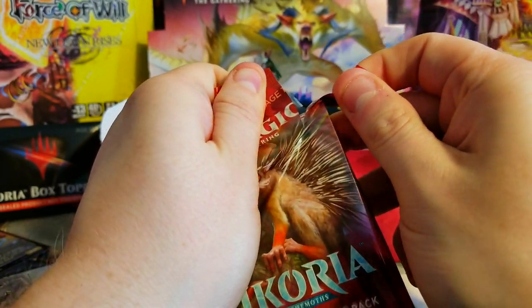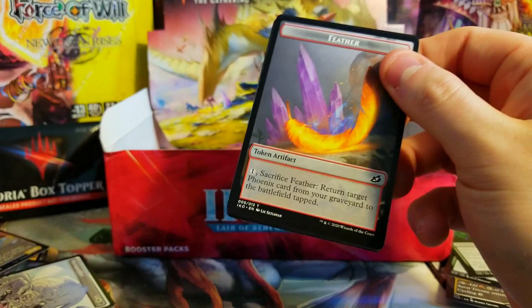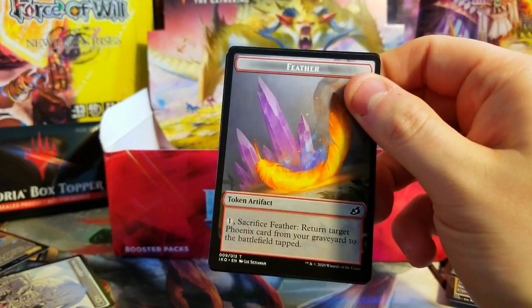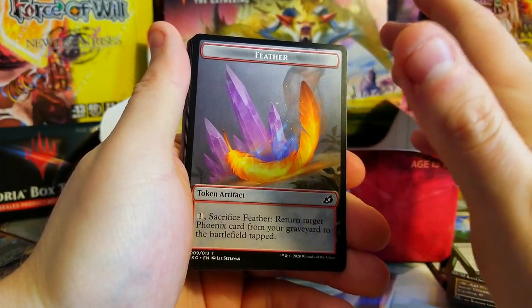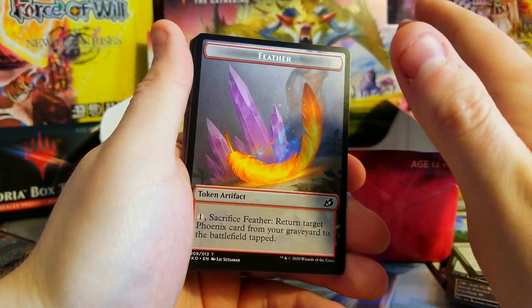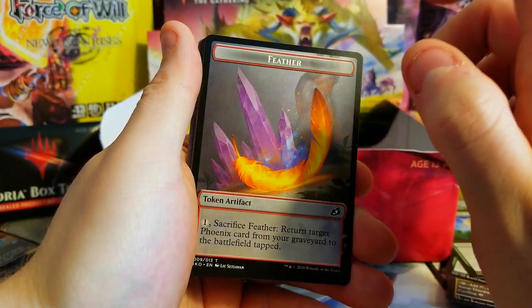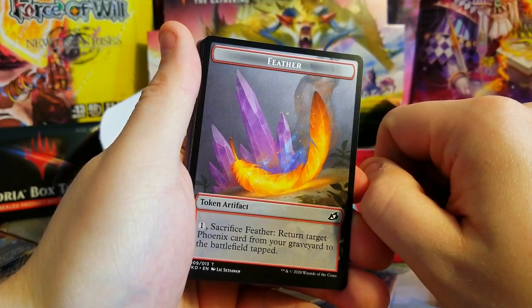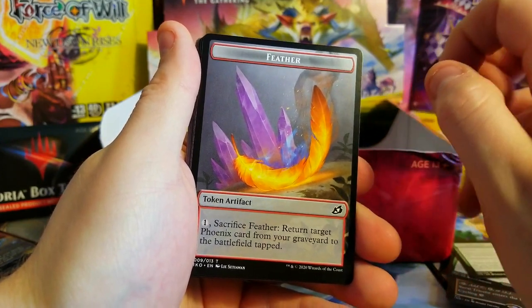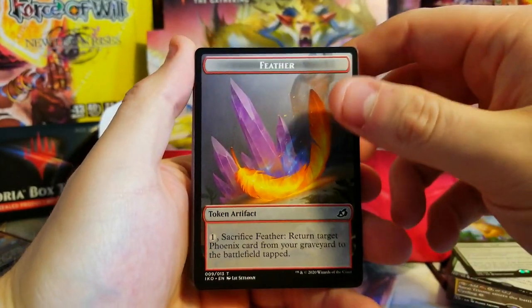As I was saying, the boxes are a little weird on value — the box topper basically will make or break your box from what I'm seeing. Last episode we only made like $75 just on the cards alone, and obviously we got a really big box topper. If you haven't seen that video go back and check it out — we got an insane box topper pull. Without that pull we wouldn't have made our money back on the box, so I'm curious to see if other people are having similar fates.